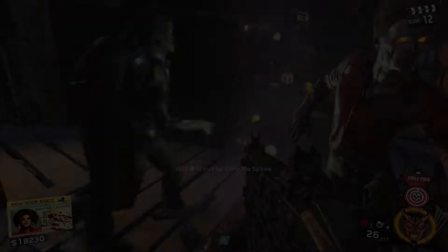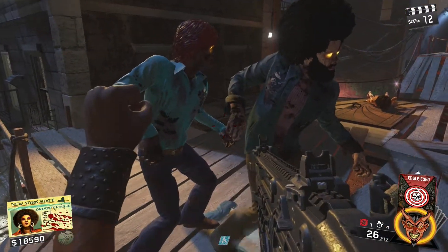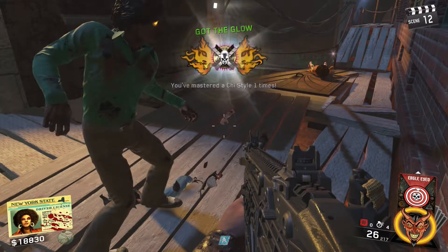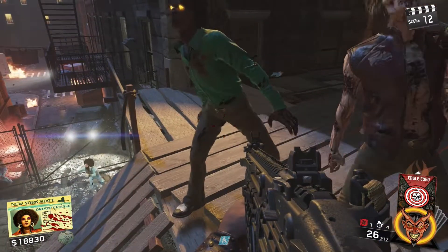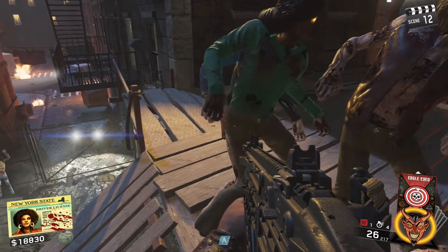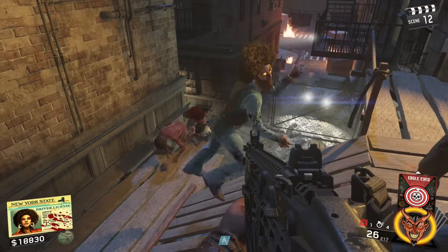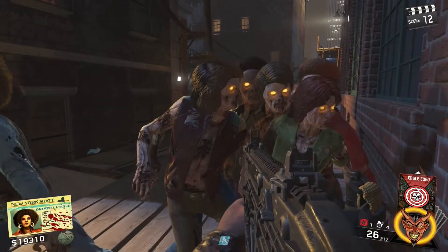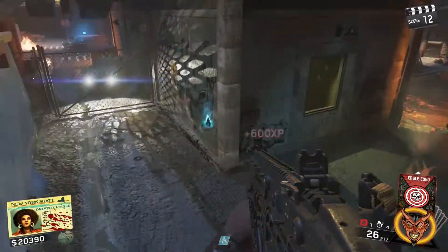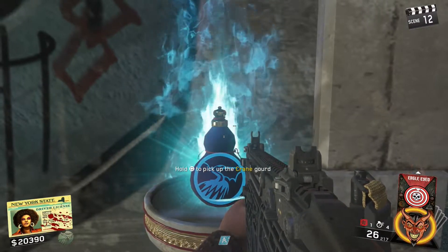Once you have those 50 kills, go back down and get yourself another one of those gourds. As you can see, I just completed it so I now have crane rank three. Jump down after killing the rest of the zombies and pick up the next gourd. All you need to do for this one is just drink it. Once you drink it, you'll notice the regular grenade button — RB or R1 — will end up being glitched out just like your L1, meaning unlimited shurikens.